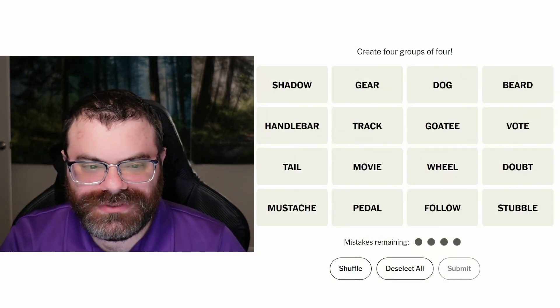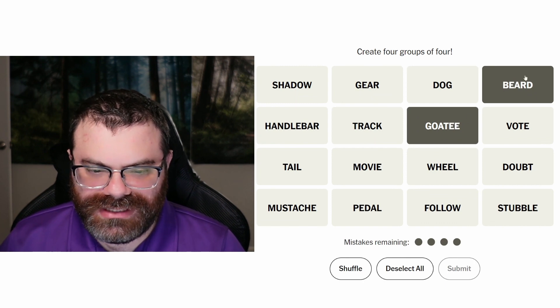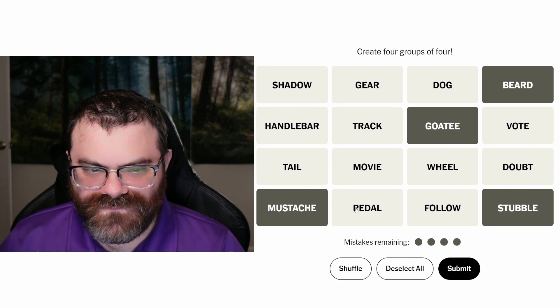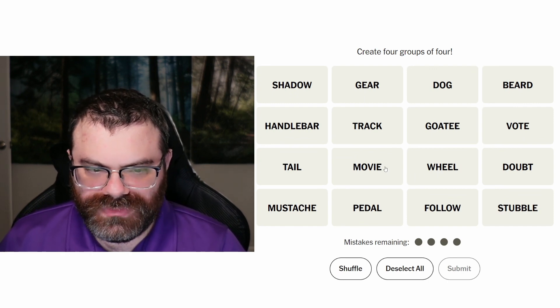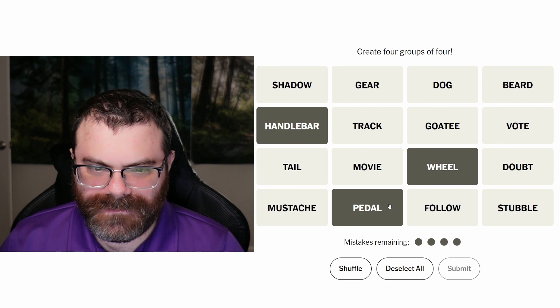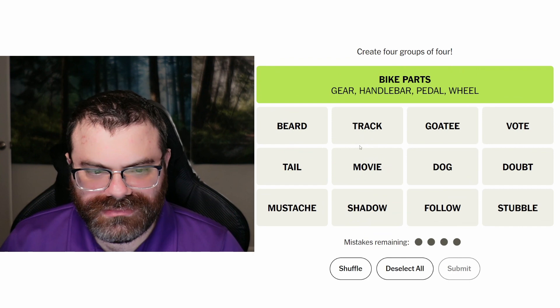Let's do Connections — we're finding four groups of four. Goatee is kind of a beard. I don't know why there'd be both beard and goatee, but we've got beard, goatee, mustache, and stubble. And handlebar is a kind of mustache. We also have five o'clock shadow. Handlebars, wheels, and pedals are parts of a bike — what else? The gear, of course, I just didn't see it. This feels like bike stuff, and those are bike parts.